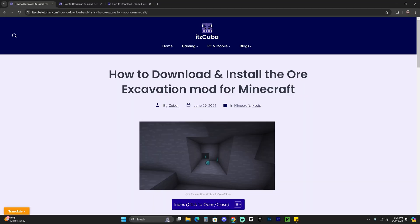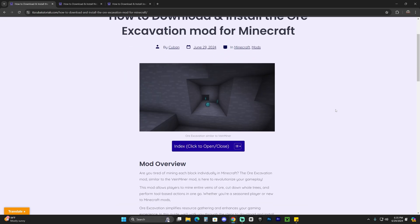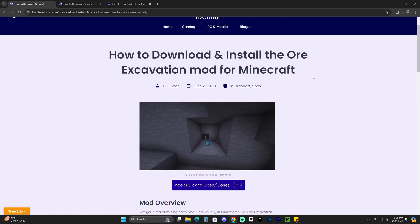The first step to getting the VayneMiner is to click the second link in the description, which is our written guide on how to download and install the Oryx Salvation mod, which is pretty much the same thing as the VayneMiner. The VayneMiner hasn't been updated since Minecraft 1.12.2, so we're going to install the Oryx Salvation mod, which is literally the same thing.